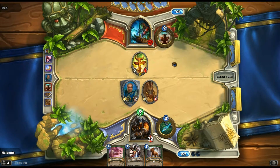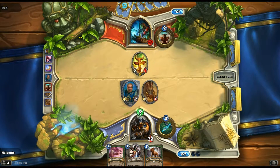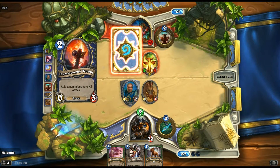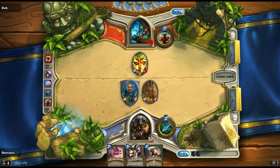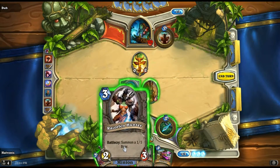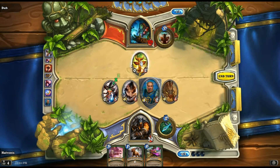Now he's either going to play something or not — he might not have a good hand. The scary thing about Shamans is they have the feral spirits and different things. Flame Tongue Totem — Secret! Bam! Dead Flame Tongue Totem. I apologize for making his attempt very feeble. Don't mess with Tusker. Let's get rid of this totem.